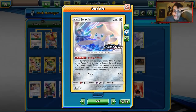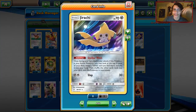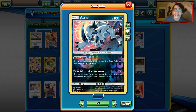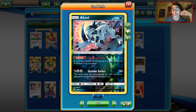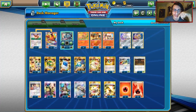The other part of the deck is Jirachi for Stellar Wish, which obviously helps you get your Rare Candies. Absol is in the deck too — this is kind of the way we beat Zapdos, or at least counter against it. Absol's ability allows you to force your opponent's basics to have one more energy in the retreat cost, which is really good against Jirachi.